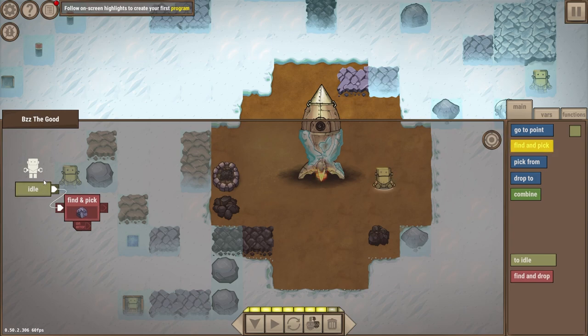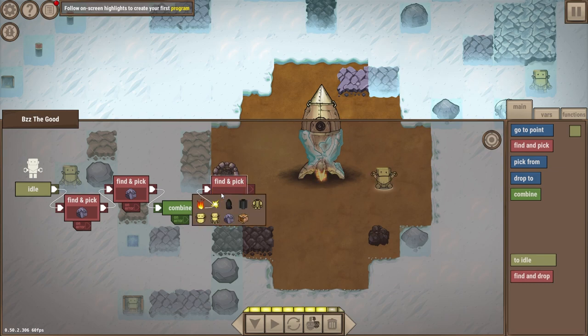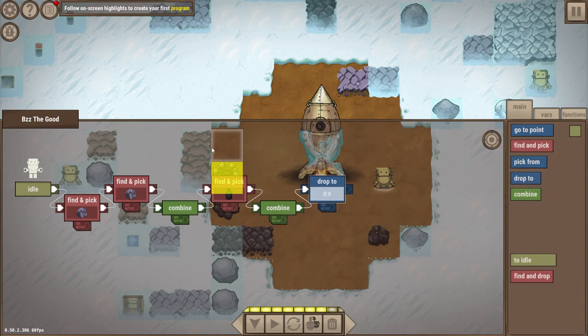So you have your idle stick here, and you can put back to idle as well — that's how you close the loop. The game has told us to find and pick, and he will do that exactly. Then you can chain find-and-pick: we're going to combine the two stones to create a spark. Then find and pick coal, combine them — we know that's going to make fire. Now it's telling us to drop to a designated place, putting the fire in the campfire, because the campfire depletes that fire over time. Which is great, because it's an impetus for us to engage with it in a set loop. Then we send it out to idle.